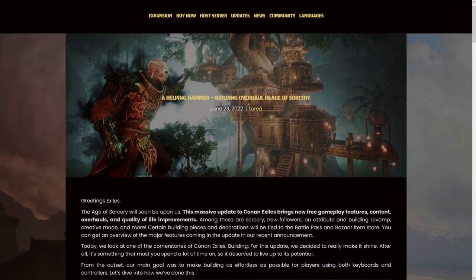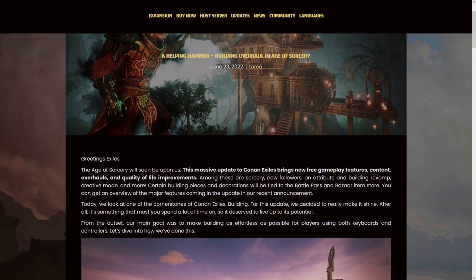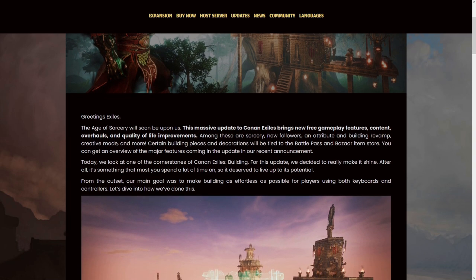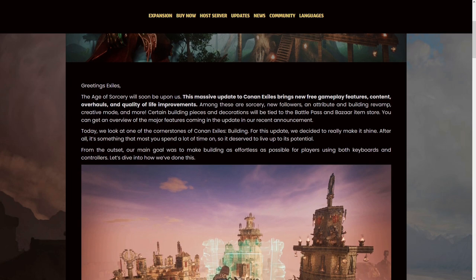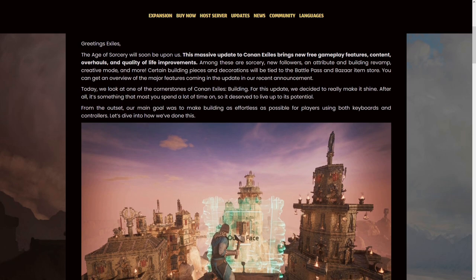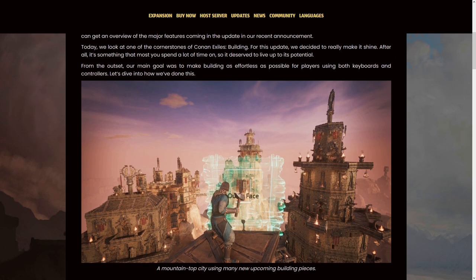The overhaul is designed to make building effortless and seamless regardless of if you're playing on a keyboard and mouse or on a controller. I have heard from some people both on console and playing on controller with a PC that building with said controller is pretty fiddly at the best of times. I don't have any experience with that myself but I can imagine it would be. So how exactly have they overhauled the building system?